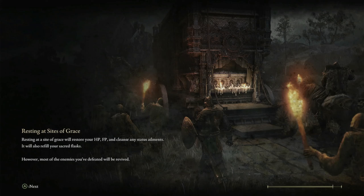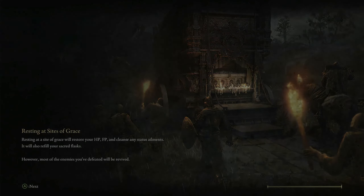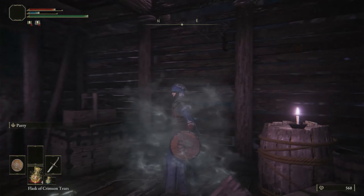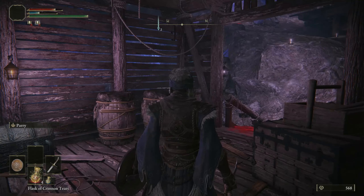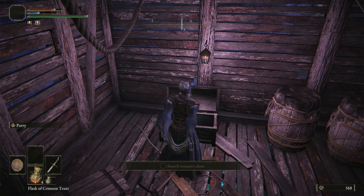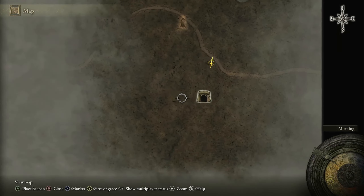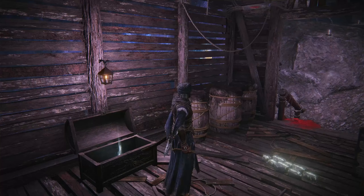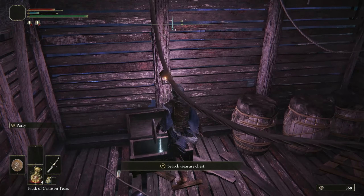This one is by far the worst, especially considering where it can be accessed — how early on in the game this can be the very first place you come. And where it takes you is just hell on earth at this point. Now at this point, there is no going back, there's no warping out. See, we try to go to the warp spot and they're all red — won't let you go. We have to find another Site of Grace before we leave.